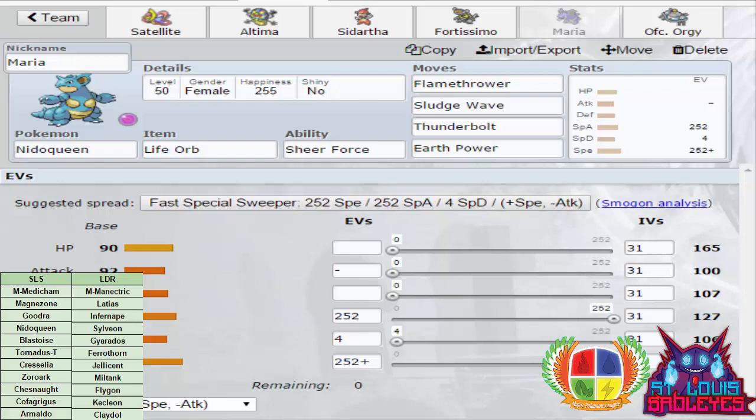Nidoqueen is running max Speed, max Special Attack, Timid nature. Outside of Trick Room I need some speed and power as well — that's also why Medicham is outspeeding Gyarados rather than outslowing it. Maria is meant to be an outside-of-Trick-Room attacker.